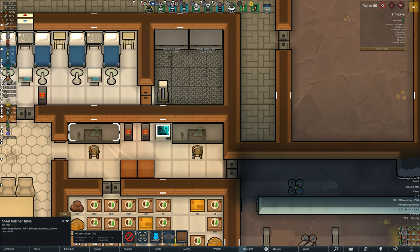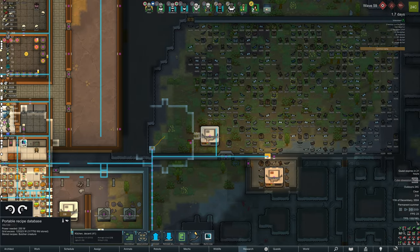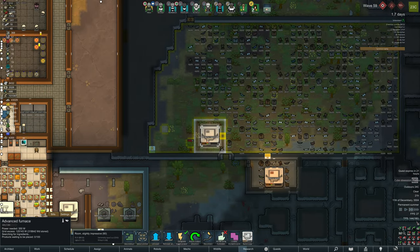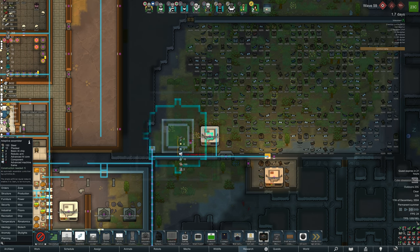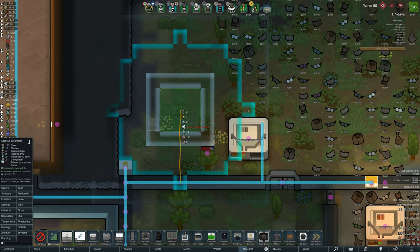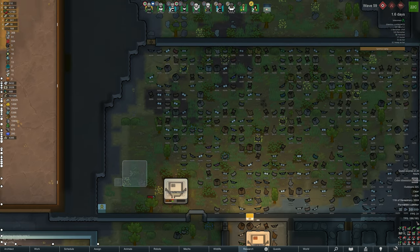I am removing the ability to butcher humans from that machine and going to try to automate it. But if we get enough food, honestly it'll be easier just to can them. The cemetery has no corpses right now - it's actually just clothes and shield belts being destroyed, but it's really, really slow. I need to look at a faster solution, or I could technically chuck them all into the shuttle and send them to people as a gift.